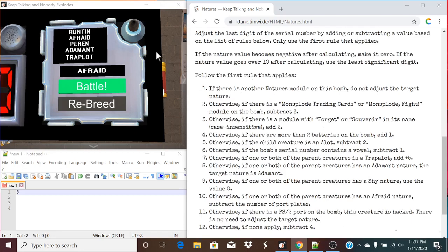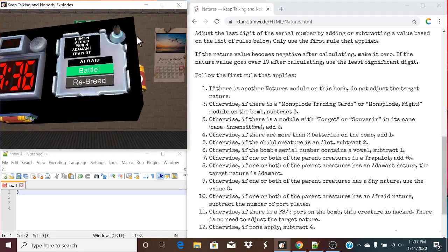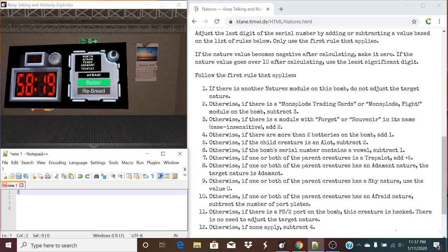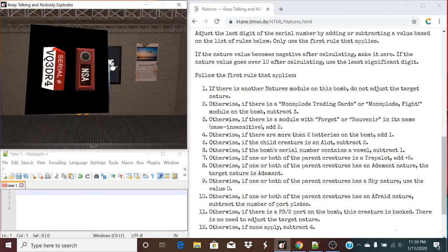If there is another Natures module on this bomb — no, there's only one module here. Monstro Trading Cards or Monstro Fight? No. Forget or Souvenir in its name? No. If there are more than two batteries on the bomb? Yes, there is. So we are going to take the last digit of the serial number being 4 and follow what the instructions say — in this case, add 1.